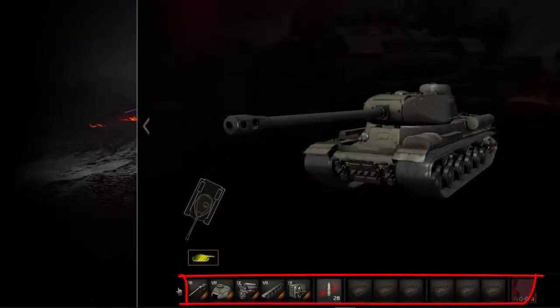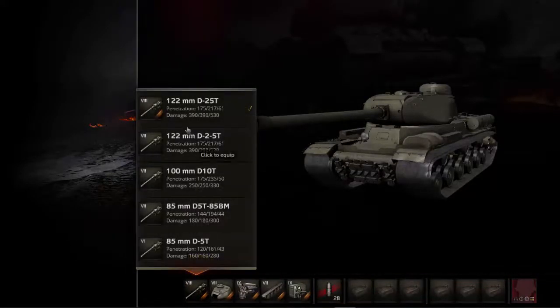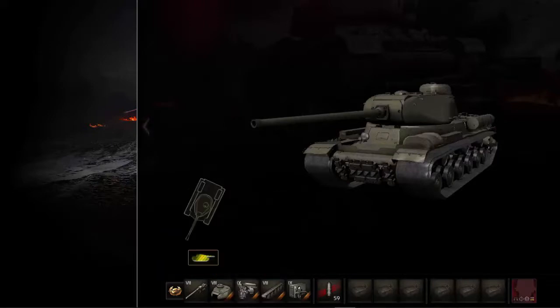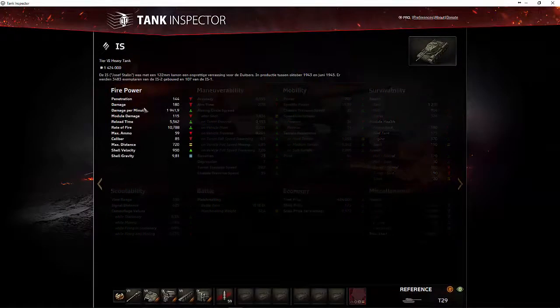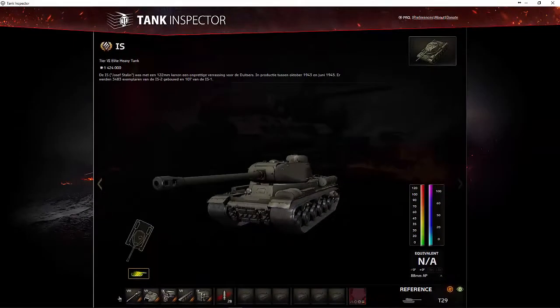Onderaan staat dat nu zo ingesteld dat hij altijd de beste upgrade-stukken op de tank gaat plaatsen, maar je kan deze aanpassen. Dus je kan er bijvoorbeeld voor kiezen om maar het 85mm kanon te plaatsen, een andere koepel, een andere motor, een andere rupsband enzovoort. Wat als resultaat geeft dat de waarden hier uiteraard ook gaan veranderen. Dan klik je op het symbooltje hier vooraan, dan gaat hij automatisch de elite configuratie laden: alle beste stukken op de tank steken.